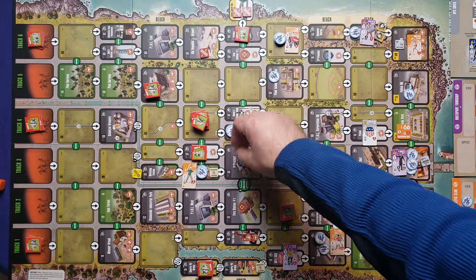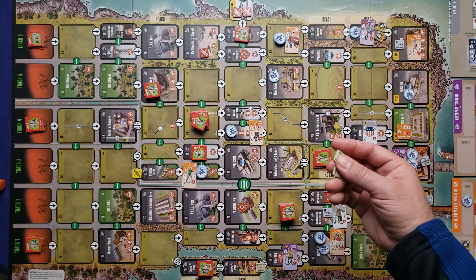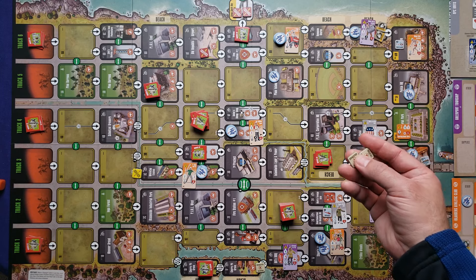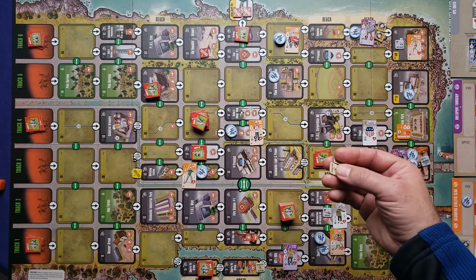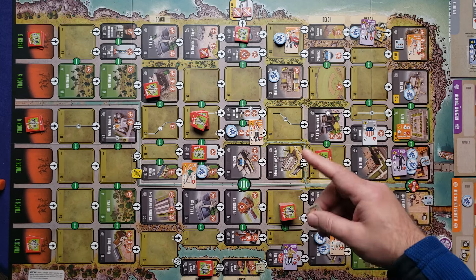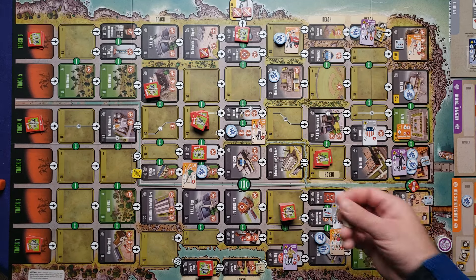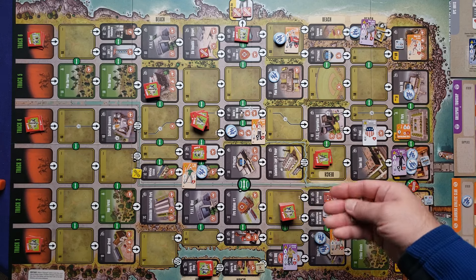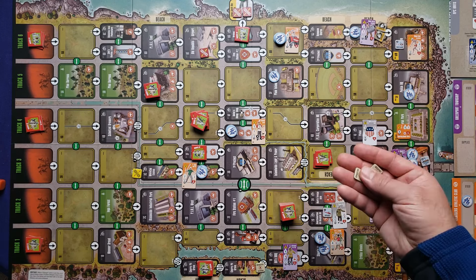We're at the end of the round — end of night. I notice I incorrectly removed exhausted location markers during the round instead of only at end of night. I used those locations for extra forge tokens, so I'm removing those now to correct it and counting myself as not having taken that action. Sorry for that mistake. We regenerate mutations — none on the board yet.